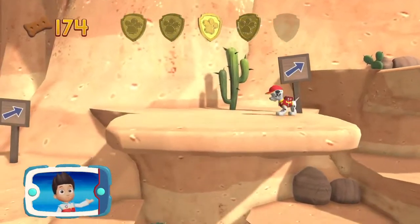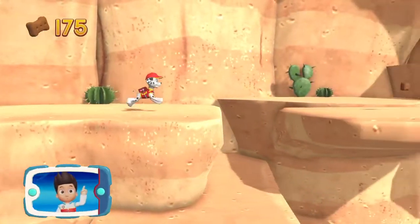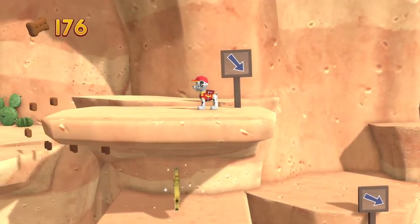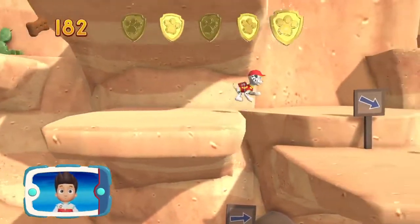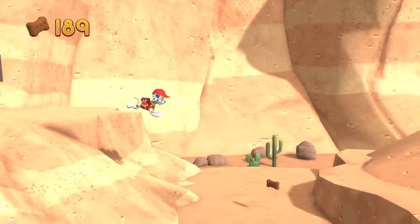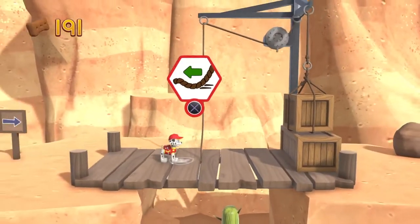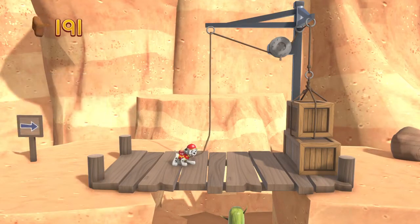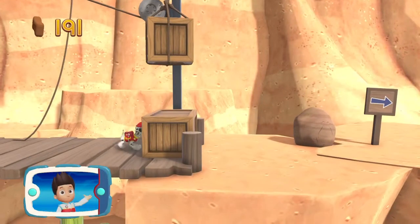Collect all of the golden paw prints that you find! I'm detecting a golden paw print somewhere nearby! Collect all the pup treats in this mission to earn special pup treat awards! You found a golden paw print! To pull the rope to the left, move the left stick! Go quickly — you have to get through the path before it closes!